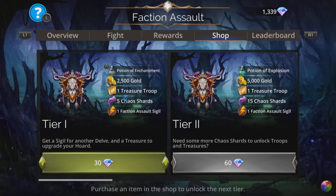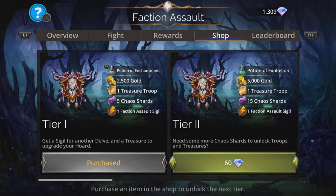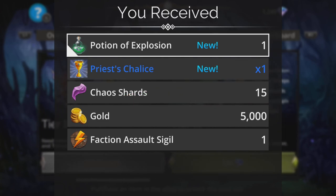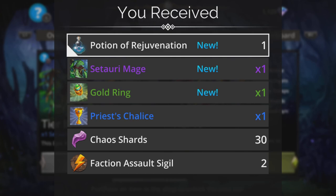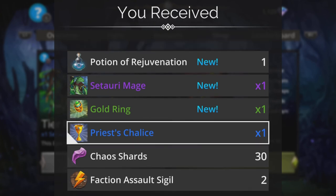You get the Potion of Enchantment in the first tier — always worth having all your troops start enchanted at the start of each and every battle for the entirety of this event. Potion of Explosion normally provides a really good start on a game, but you've got to take the rough with the smooth with these things. The Potion of Rejuvenation is part of your rewards for this third tier, and you get extra faction assault sigils, chaos shards, and more.